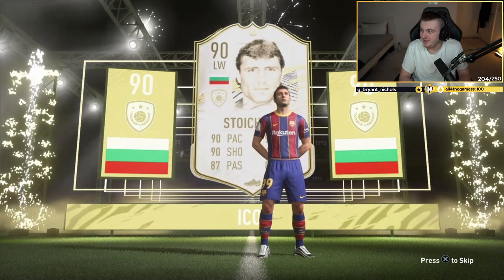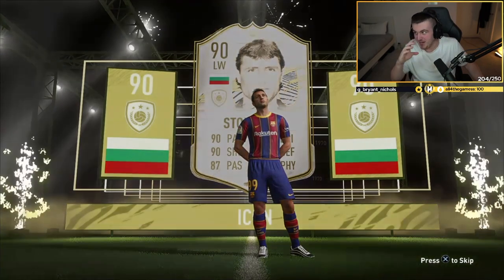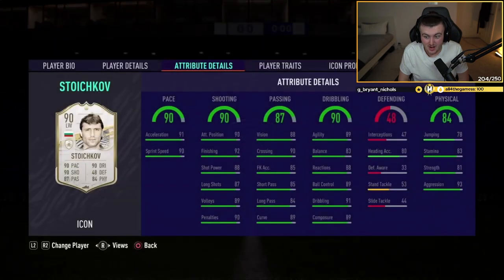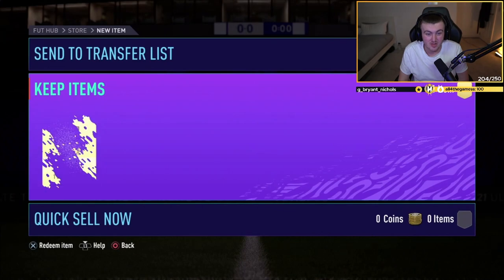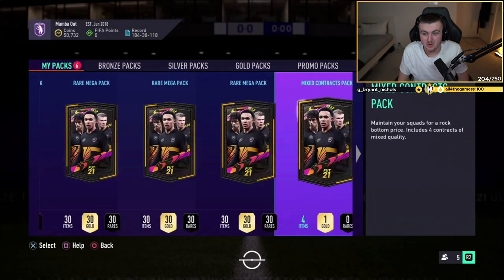Oh my god! There we go, I have to tweet it. I have to. Dangler — go on, be another Europa League card. Another Dangler. An informed Sergio Roberto — it's untradeable as well, which I'm not going to lie to you, I am incredibly jealous about. I would love to have an untradeable icon in the club. That, in my opinion, would be sick. But GG on the 90 Stoichkov — untradeable. That is absolutely incredible.